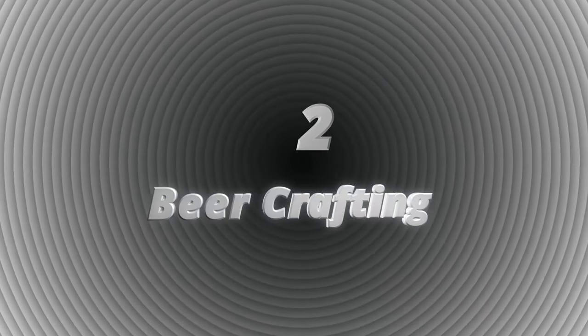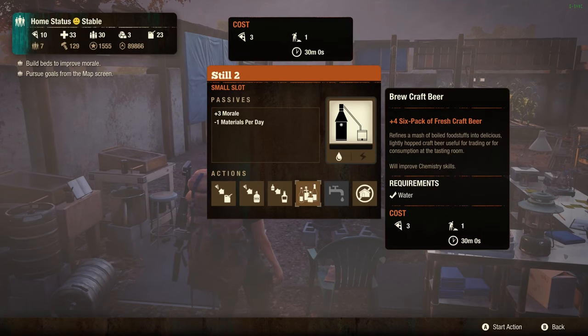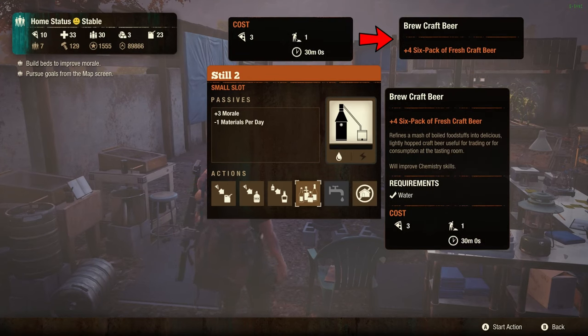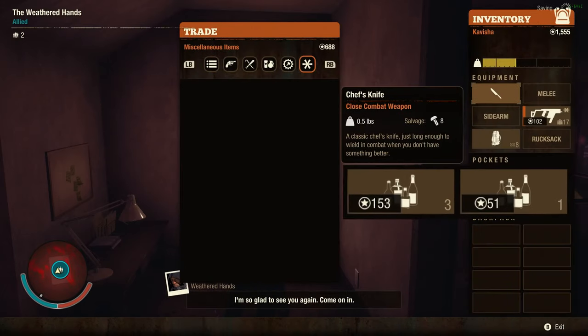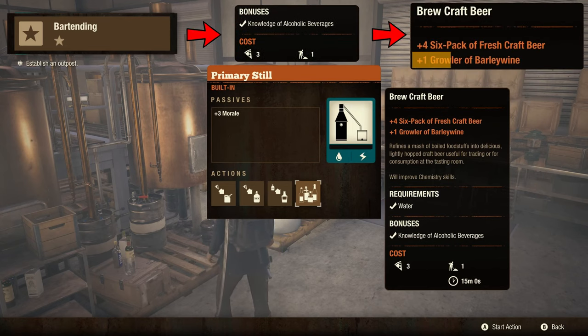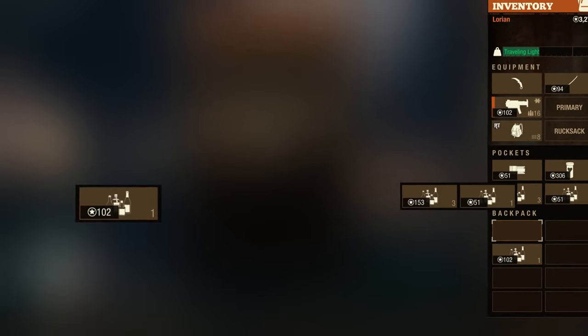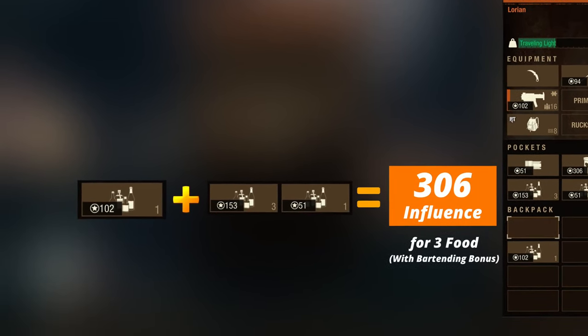Number two, beer crafting. If we have a level 2 still, we can spend 3 food to craft 4 quantities of 6-pack fresh beer which can be sold for 204 influence. Most importantly, if we have someone with the bartending skill, we will get barley wine as an additional bonus which alone can be sold for 102 influence — so a total of 306 influence for 3 food.